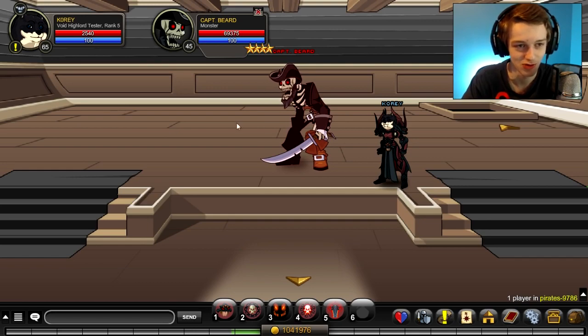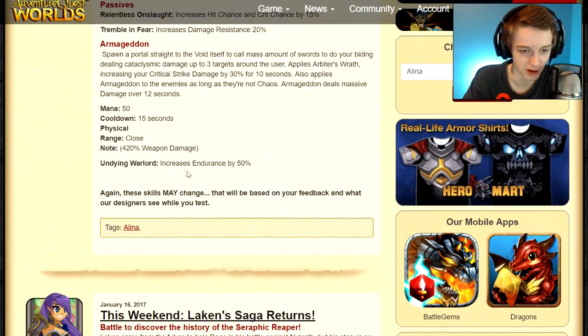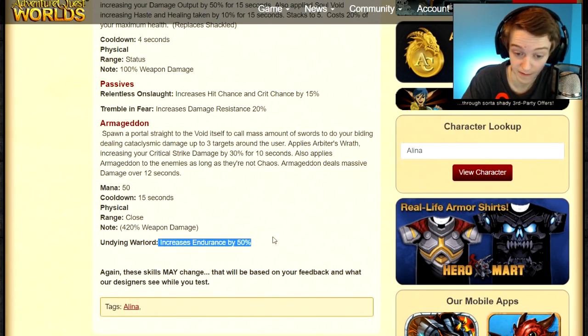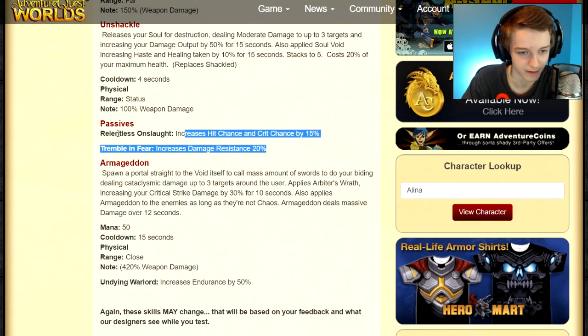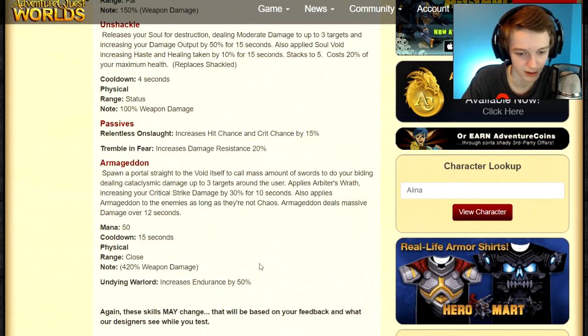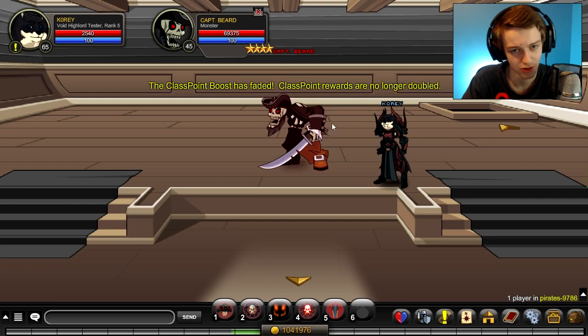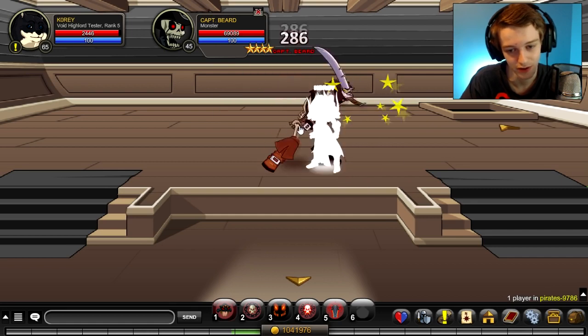They actually fixed the design notes — the rank 10 passive is 'Increases Endurance by 50%.' That would be a game changer for keeping you alive. Those are the two rank 4 passives and that's your rank 10. Increases endurance by 50% — you definitely want to go for that because it'll keep you alive a lot longer. If I die in this video, that's probably why — I don't have the class at rank 10 yet.